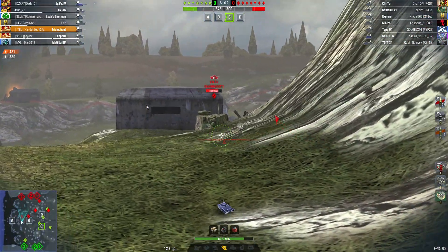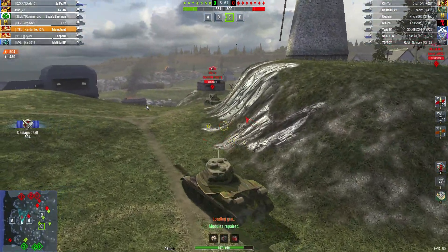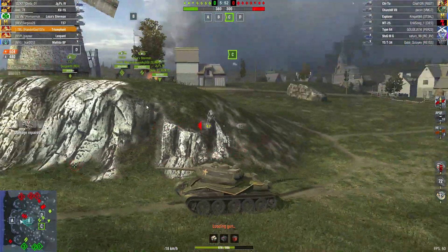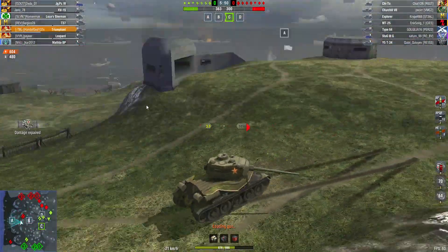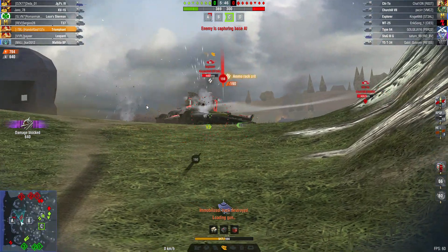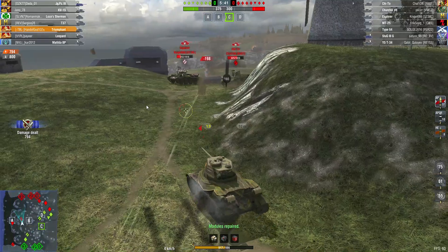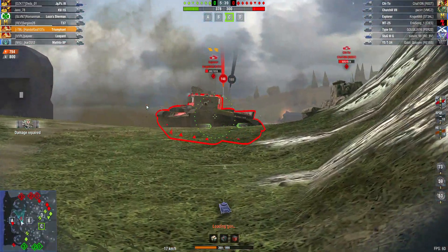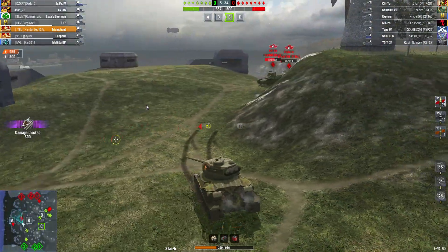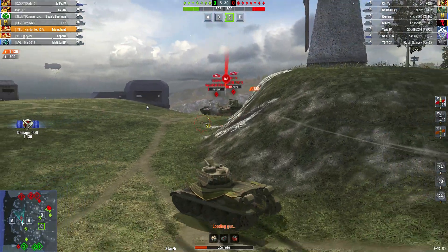There's a big enemy medium there. I can't remember if it's a heavy or not. So I'm just staying back, trying to hold down if I can. Obviously it's not working when the enemy comes that fast — they're whittling me down. Don't know where the rest of the team are, but still I'm up to a thousand damage.